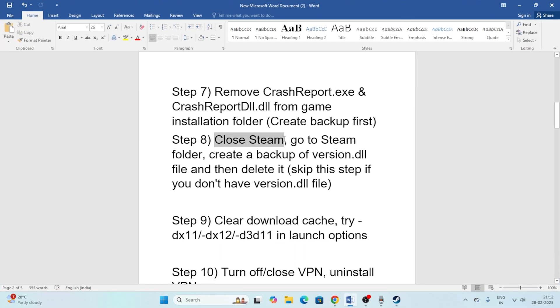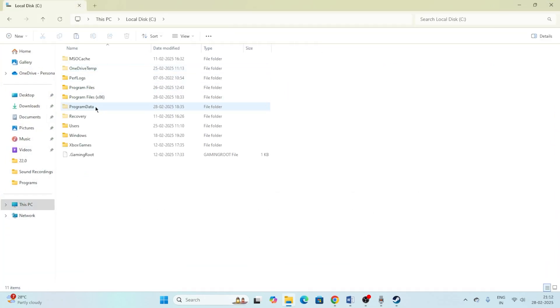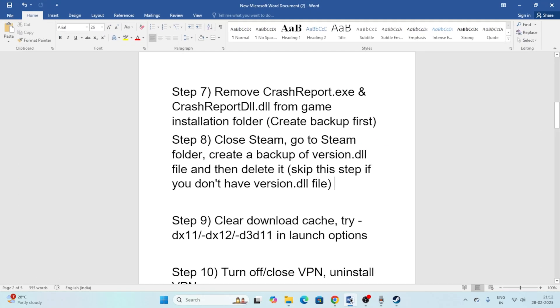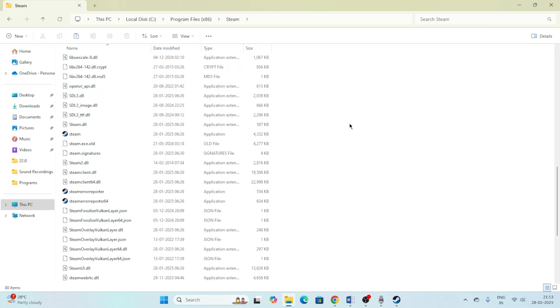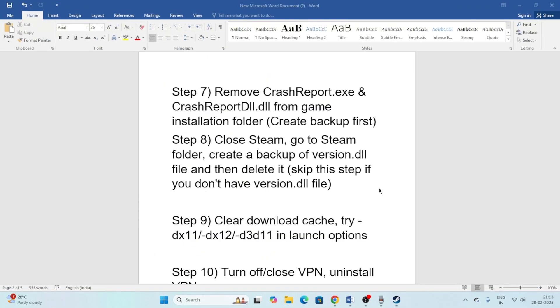Next, close Steam, go to the Steam folder in Program Files (x86), and look for a folder named version.d2. If you find it, back it up to the desktop and then delete it. If you don't find a folder named version.d2, skip this step.